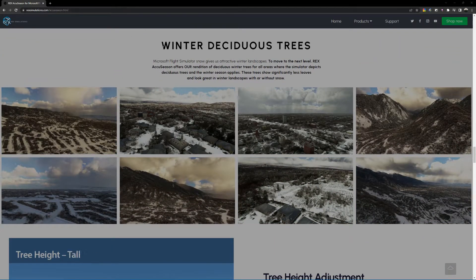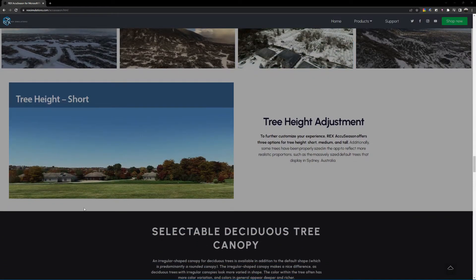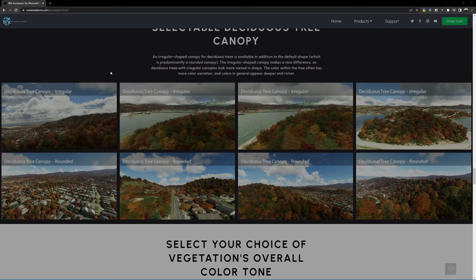They've put deciduous trees in now, which I think most of them were pine trees mainly. This is an interesting piece — it actually changes the size of the trees. A lot of people were complaining they were just too tall, so now you have the option to have default, tall, or short, which I think makes a big difference. Also, they've changed the way the canopy looks so it's not all uniform and the same height — you have irregular heights and different trees mixed into the tree canopies, as you can see: different heights, different colors.